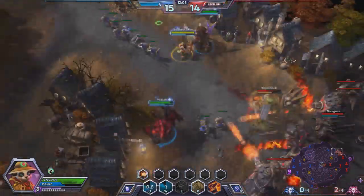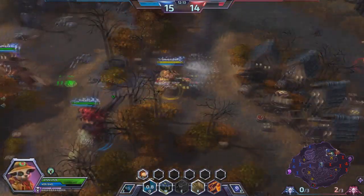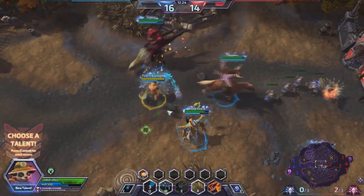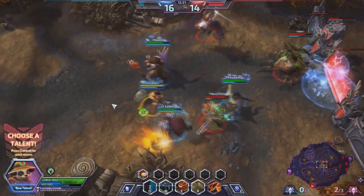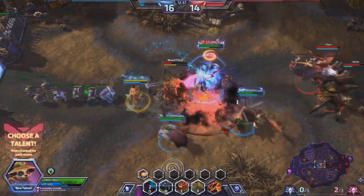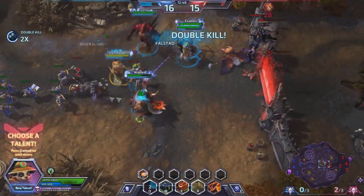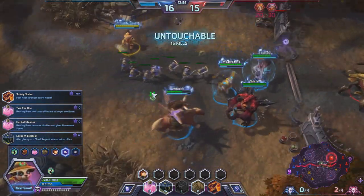The main thing you want to do as a support character is stay away from the action, stay with your team, and just keep them topped up. A live friendly team hero, even on low health, is so much better than a dead one. The more people you have in the team fight, the more damage you can do — so as long as you can keep them alive, that's pretty basic stuff. Sonya engages hard with her leap but the enemy team doesn't follow up, and we pick up easy kills on Sonya and Falstad, with Diablo locking Falstad away from his gates.